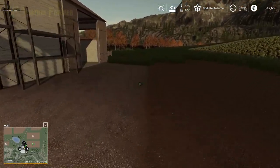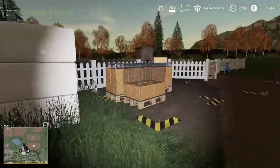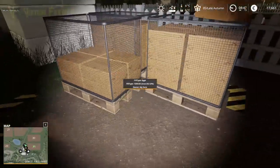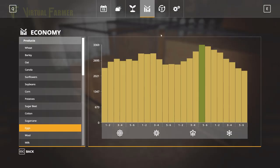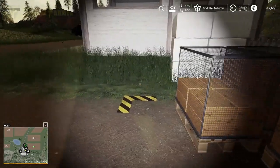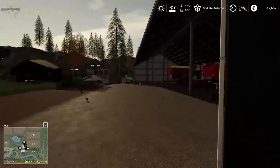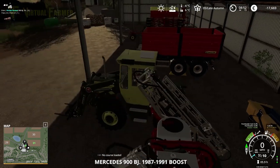We've got another job to do today. We have two and a half pallets full of eggs here, and if we check the Seasons calendar it is the best day of the year to sell eggs. That's what we are going to be doing today — hopefully that gets us out of our 17,000 euro debt, which would be absolutely fantastic. Let's jump in the little tractor.